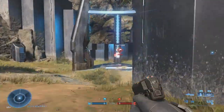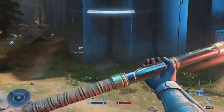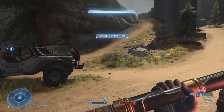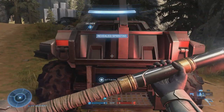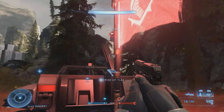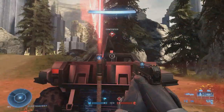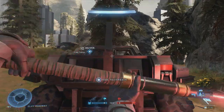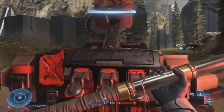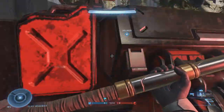When you go to grab the flag, you can actually put it on the back of the Razorback, which is extremely beneficial, especially if you're by yourself or in a rush. It can just plop right here on the back. This is something that you can't do with the Warthog — I'm not able to plop it on the back like I can with the Razorback.